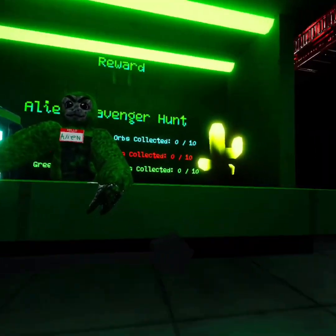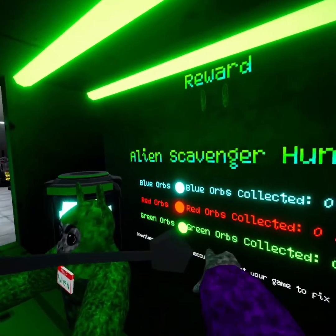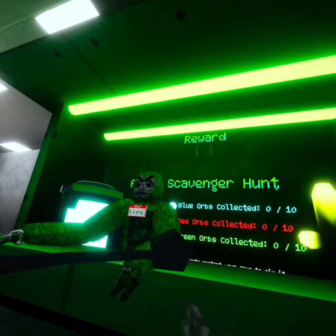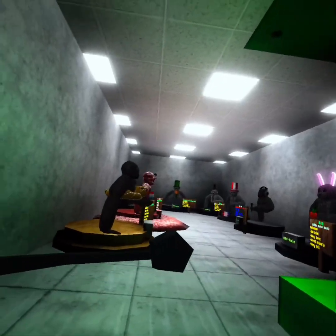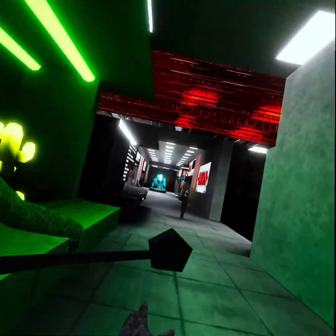Alien head, like alien ears — and there's stuff here. You have to collect blue orbs, red orbs, and green orbs for it all — the alien scavenger hunt to get that. And this was here last time when I checked out the other update.